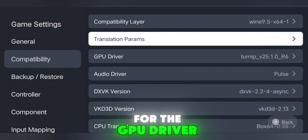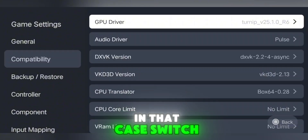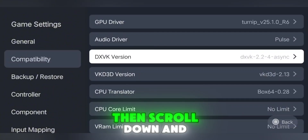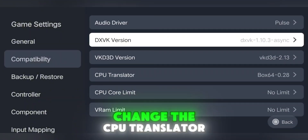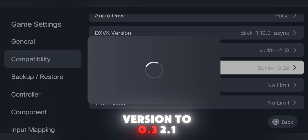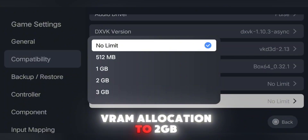For the GPU driver, leave it on default unless your device has a Mali GPU — in that case, switch it to System Driver. Then scroll down and set the DXVK version to 1.10.3. After that, change the CPU translator version to 0.32.1, and finally set the VRAM allocation to 2GB.